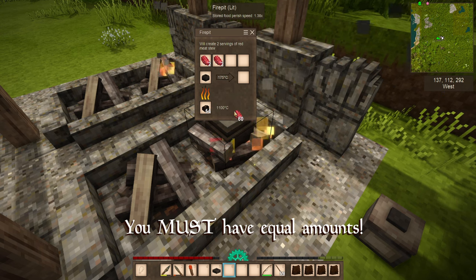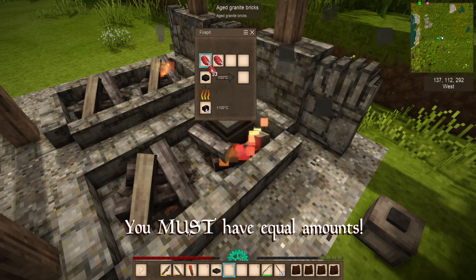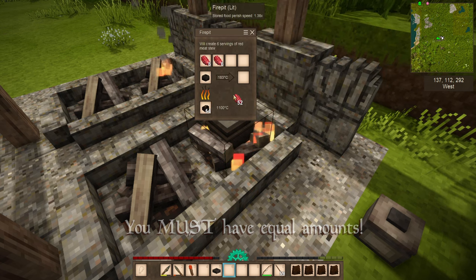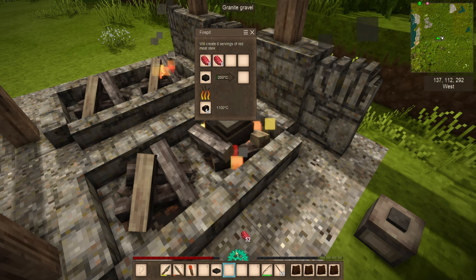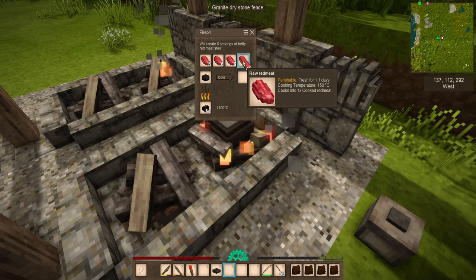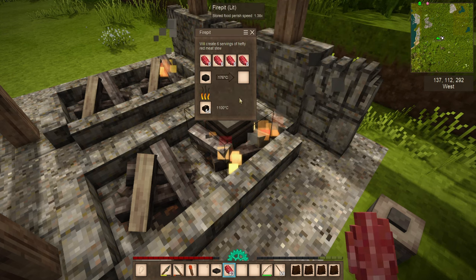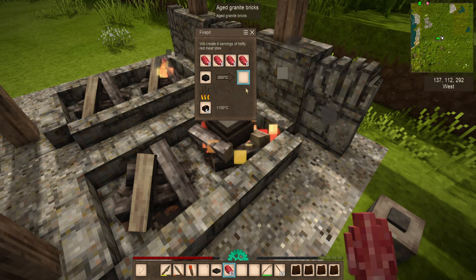You can see it says we'll create one serving of red meat stew. If you double it up, you now have two servings. You can triple it, quadruple it, quintuple it, even sextuple it — you can get up to six servings of any given meal in the pot. It will store six hefty stews. You can actually fill it up to four of any given material and probably get the result of some kind of really big meal that's going to last you quite a bit.